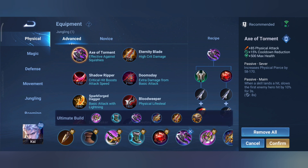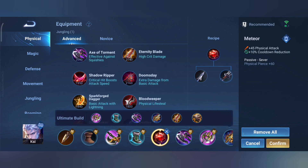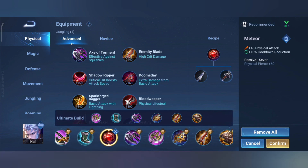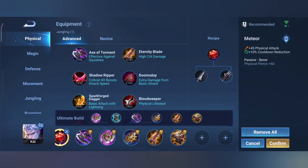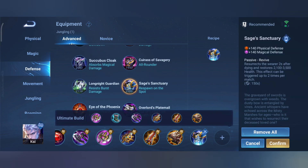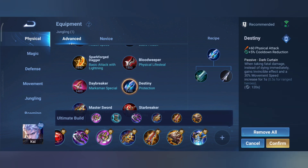Now let's talk about the early game. So during the early game, you need to have an item that can easily do damage when it comes to trading, and some of these items can be used for sustaining the lane. Items such as Meteor for that physical pierce is a really good early game item since it is very cheap and it can be upgraded to Axe of Torment or Starbreaker.